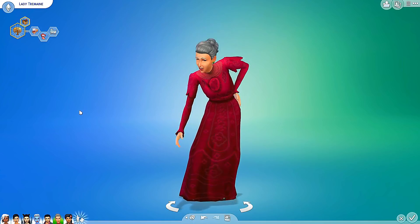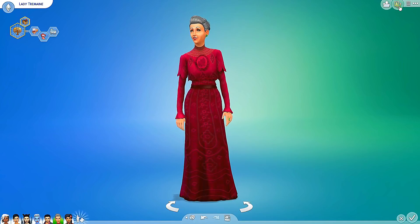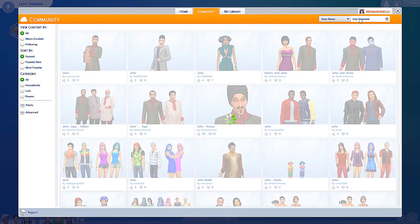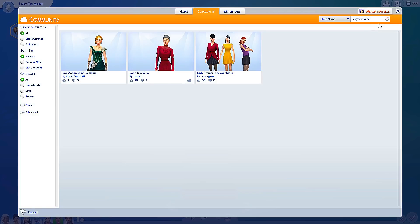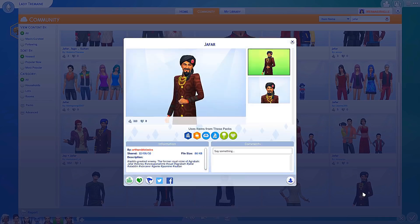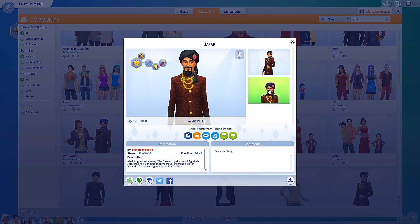For the adults in here, I decided to add Lady Tremaine as an elder. I actually got this off of the gallery - I literally just looked up Lady Tremaine and this is the one I decided to download. This is by Bexzen. I also decided to get Jafar, because the Jafar I made I was not too happy with, so I downloaded this one by Arthur. I thought it looked really cool and I made him into a teenager.